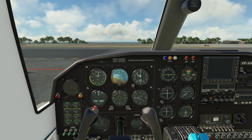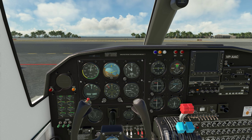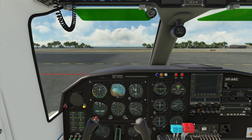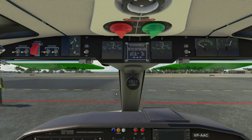Let's go — external power supply on, rotating beacon on, mixtures and props full forward, master and battery switches on, go open the fuel valves, go fuel pumps on, mags on left.